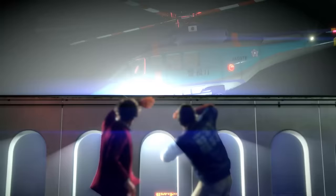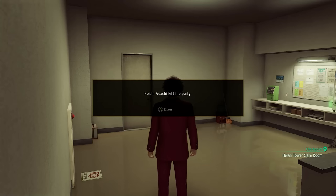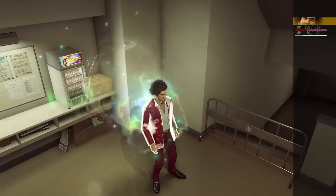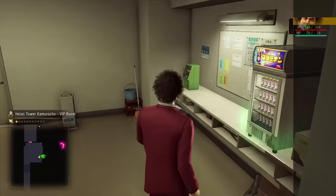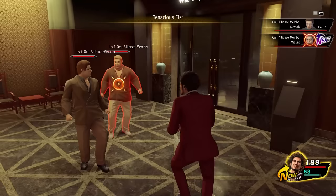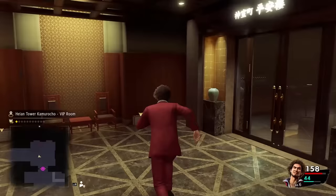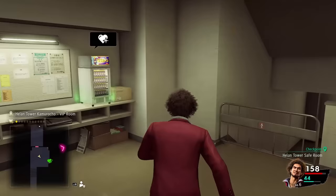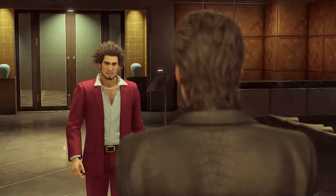Once we get through the Omi fights, we get discovered by the police. Adachi tries to stall for some time and we continue on alone again. Since Adachi left the party, we are allowed to use healing spots at this point — which is perfect timing since Ichiban barely has any HP or MP left. We go through some more Omi guys, hope for a lucky stun, pick up items on the way, and heal back up to full before approaching the boss.